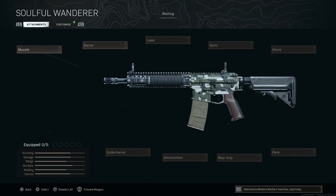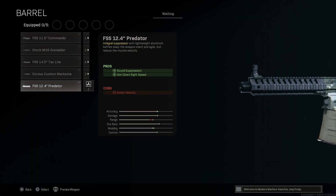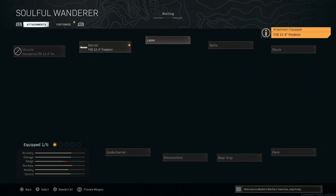For the muzzle we're going to skip out, and for the barrel we're going to go with the Predator 12.4 inch barrel — this turns it into the integrally suppressed M4 barrel, or the ISR, which stands for Integrally Suppressed Rifle. This gives us sound suppression and ADS speed, and we'll stay off the mini-map in Warzone, which is a big pro. The con is that bullet velocity is decreased, but this is really built for close to mid-range combat.